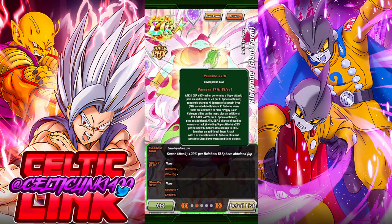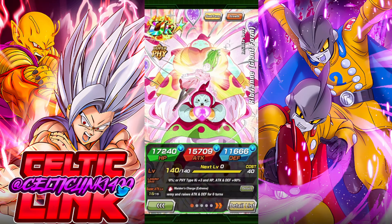On her passive, she gets attack and defense 80% when performing a super attack. She gets an additional key one per ki sphere obtained and randomly changes ki spheres of a certain type to rainbow ki spheres when we have two or more Pepegal allies on the team. She also gets an additional attack and defense 22% per ki sphere obtained, and an additional attack, defense, and chance of evading an enemy's attack — including super attack — 22% per rainbow ki sphere obtained, up to 88%. She also launches an additional attack with three or more rainbow ki spheres obtained, and of course has a giant form.